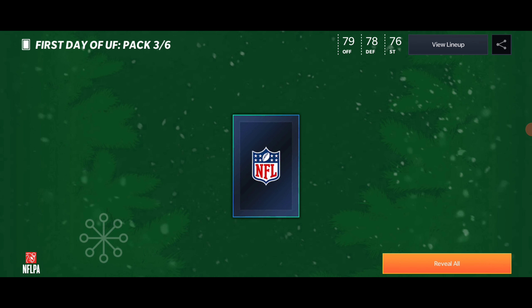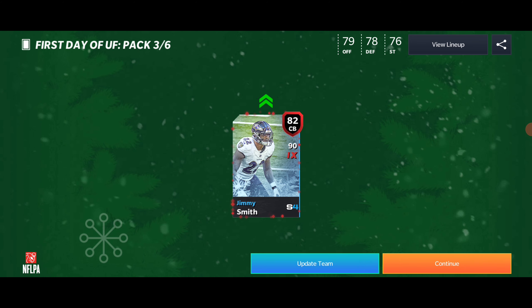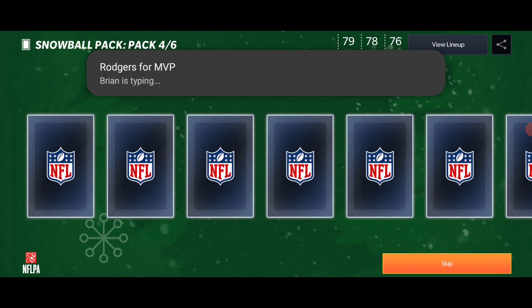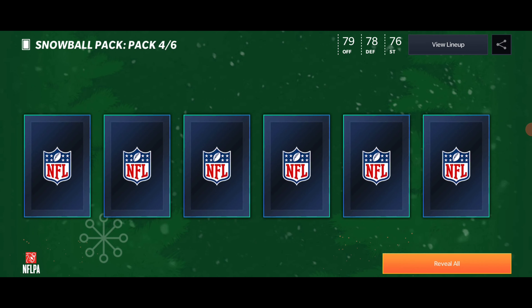First Day of Ultimate Freeze pack — let's see what we get here. Begin elite, 82 overall — Jimmy Smith. I'll take it, that's not bad at all.